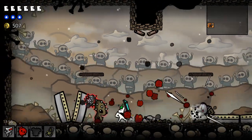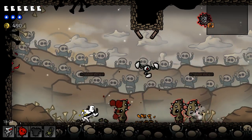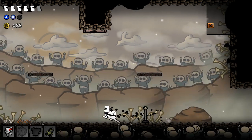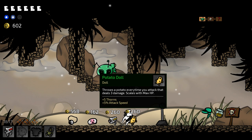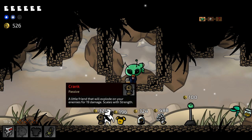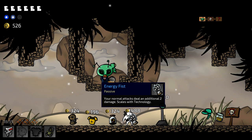Oh my god the amount of attack speed right now — I need more maximum HP is what I need. Give me that heart — nice. Any more maximum HP? That's a doll, we don't really want that. Your normal attack deals an additional two damage, scales with energy. A little friend that will explode on your enemies, scales with your strength. Extra armor — that's just a straight-up damage up so I'm gonna take that.